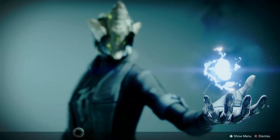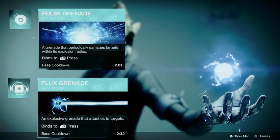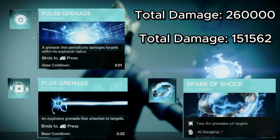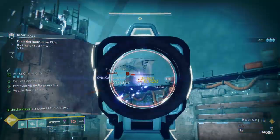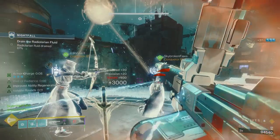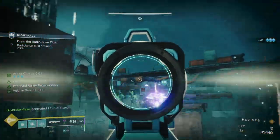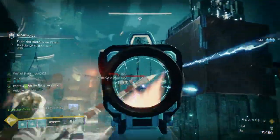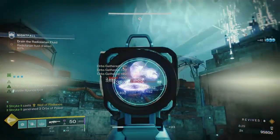Now onto Arc, and personally my favourite subclass to pair with Verity's Brow. I run Pulse and Flux Nades depending on the activity, with Jolt aspects and fragments. Flux Nades put out amazing instantaneous damage, whereas Pulse Nades are damage over time but have the same consistency flaws noted above. Lightning Grenades also put out the second highest damage, but like I previously stated, they're notorious for their lack of consistency. So if you find your passion in a build like this, you're going to have to make some sacrifices.